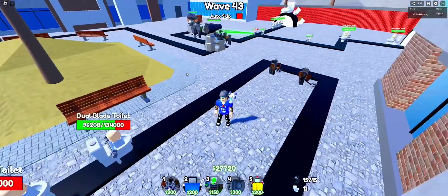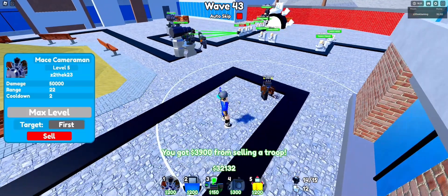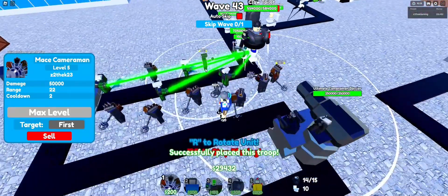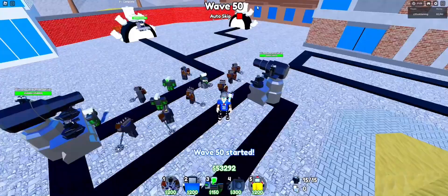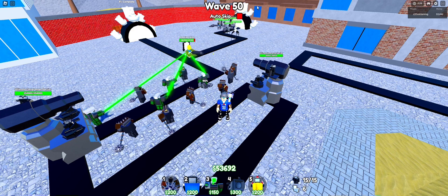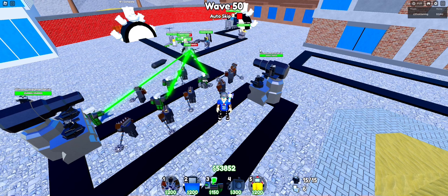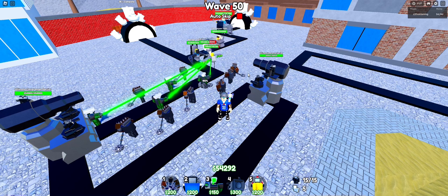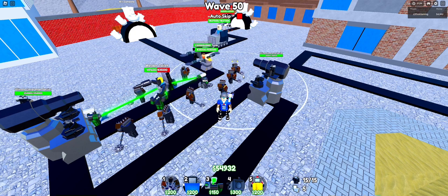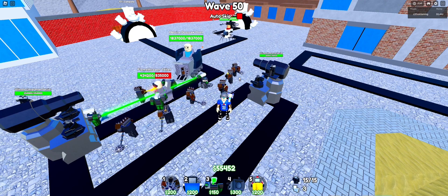The mace cameramen and scientist TV man take out those giant blind toilets with ease. Two dual blade toilets coming up — the mace takes care of them, no problem. We'll sell some units since nothing else is getting through, and put more damage up front. Skip to wave 50 because it was just so easy. By the look of it, this last wave is going to be easy too — these mace cameramen hit so hard. Will they break through the walls? They haven't even got to the first wall yet — there's one down, another one.